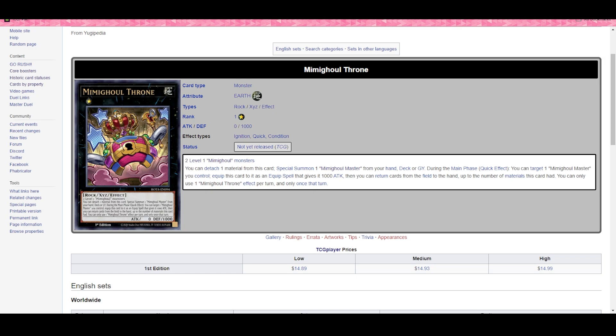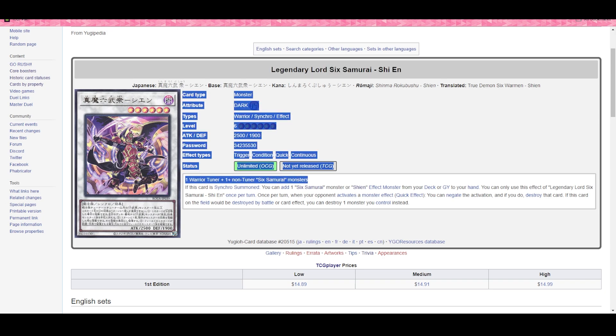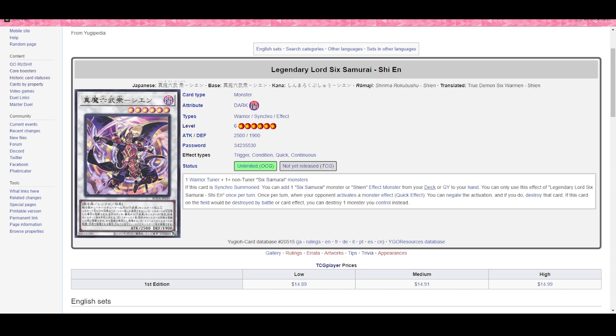We also got Six Samurai support. I think Six Sam is in contention along with Infernity as decks that are all gas — they'll go crazy and use everything at their disposal. New Shien has the same Xyz materials as the old one, and if it's special summoned you add a Six Sam monster or a Shien-effect monster from your deck or graveyard to your hand — excellent extender. Gateway to the Six is in there and should probably stay at one. New Shien is level six compared to level five, and covers monster effects, while old Shien covers spells and traps. The new Six Sam stuff is great — though I would hate to sit through an entire Six Sam combo turn without drawing Nibiru.